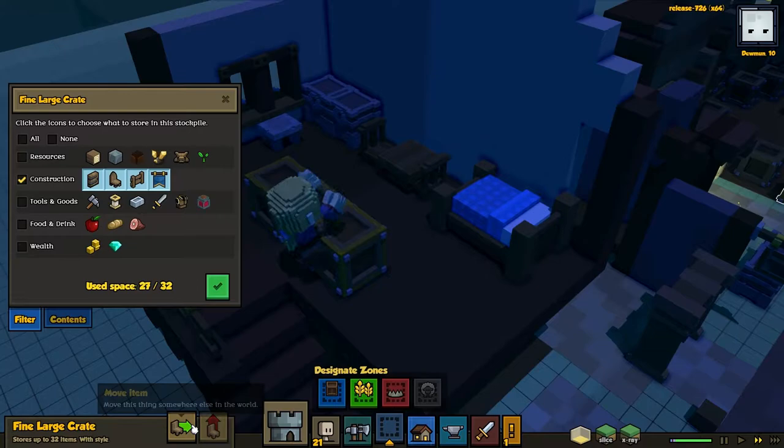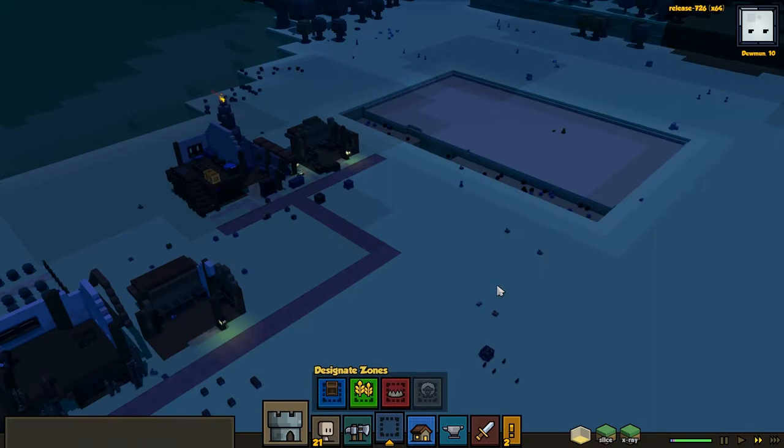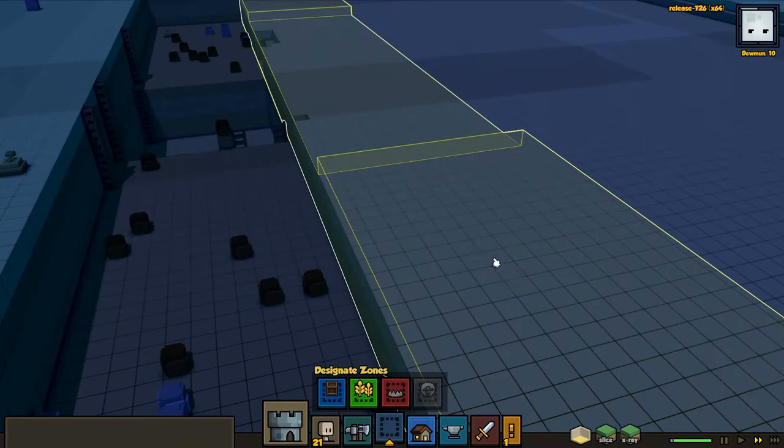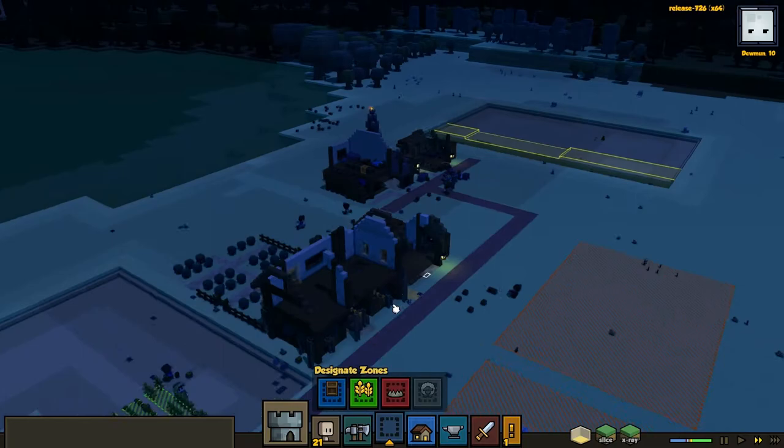I have three crates in here filled with these particular items, which I probably should have more of — like 3,000 more. Let's get a few more in there and then we can destroy these crates. I'm not too sure if we're still mining. It looks like the mine started and then sort of stopped. They probably took a lunch break. This bit hasn't poked out as much — probably because I haven't finished those corners, so it hasn't gone down a level.